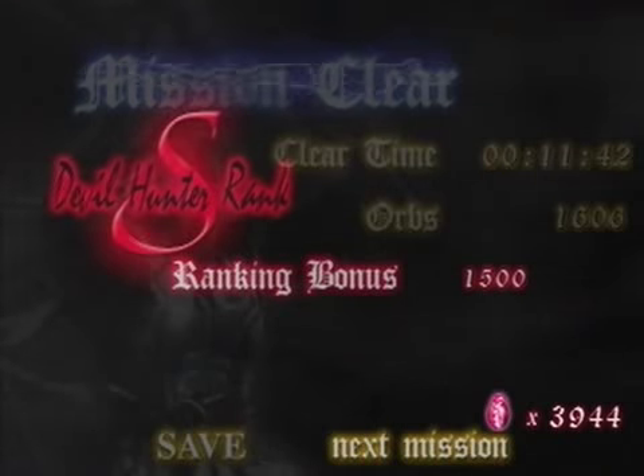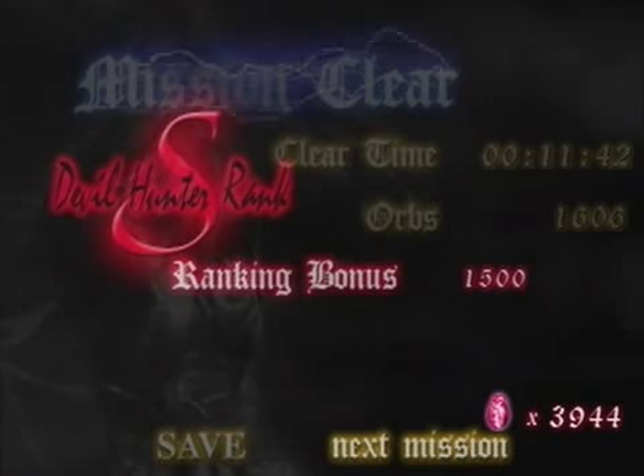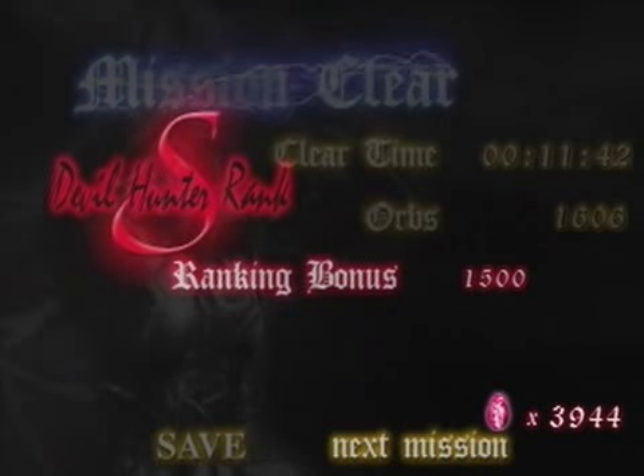DT is devil trigger, and so that's a really nice strategy to use there. It's quite easy once you get used to it — you just have to get into the rhythm. You have to do at least two grenades between cancelling devil trigger because you can't activate it and then immediately deactivate it. I always have to go at least two; three is probably a better number because you get quite a lot of devil trigger back from that grenade.